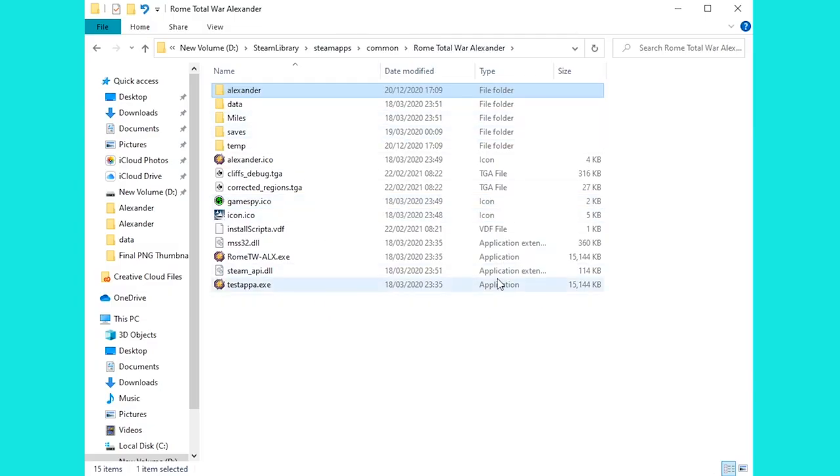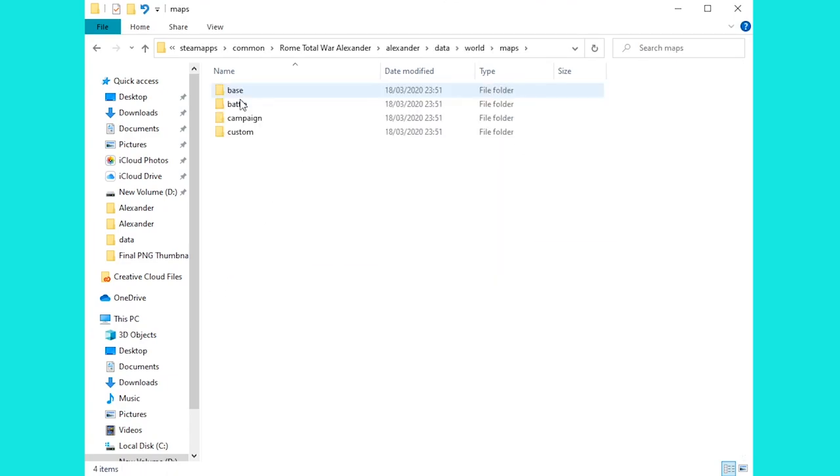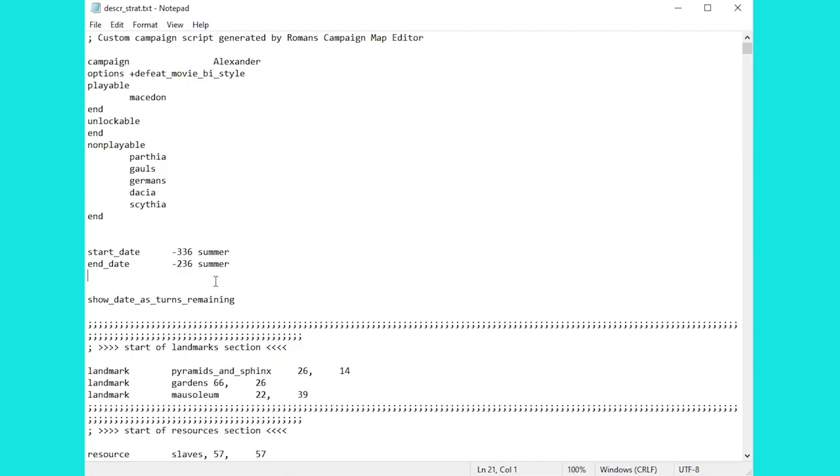Once you've located your Rome Total War: Alexander game files, you need to head inside the subfolder Alexander, then into data, into world, maps, campaign, Alexander. From here we need the file Descr_Strat. Once inside the file, you'll see this looks fairly familiar if you've ever been inside Descr_Strat in Rome Total War.